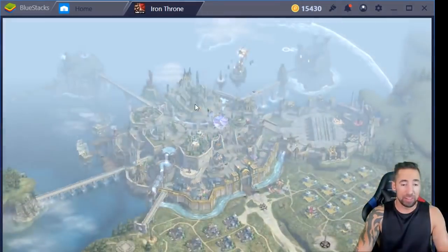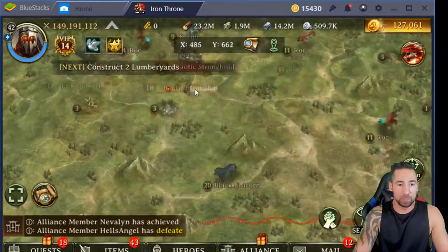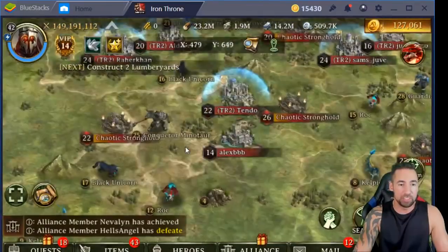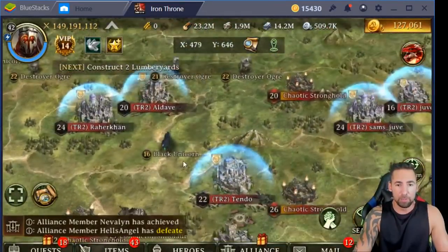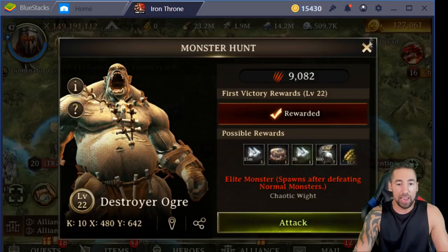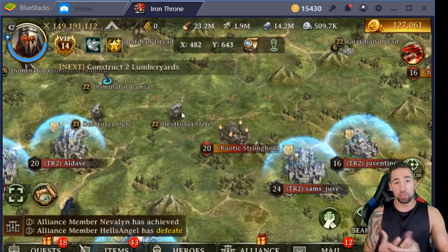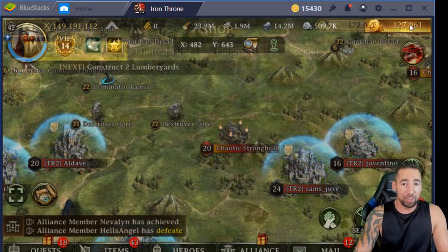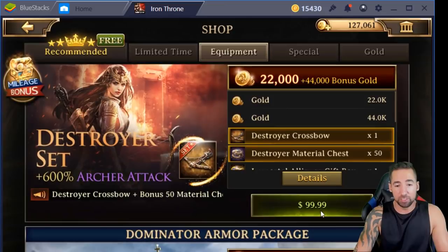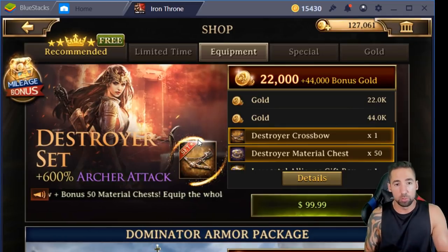Basically how I got this archer set — you go look around the world map and look for monsters. These monsters will have 'Destroyer' in their name. For example, you'll see Destroyer Ogre — you kill one of these monsters and you get a chance to win a Destroyer piece or chest to unlock the Destroyer set. Not only that, you can make purchases under the equipment section — go to Destroyer and purchase a pack to get a maxed out Destroyer piece along with a bunch of material chests.